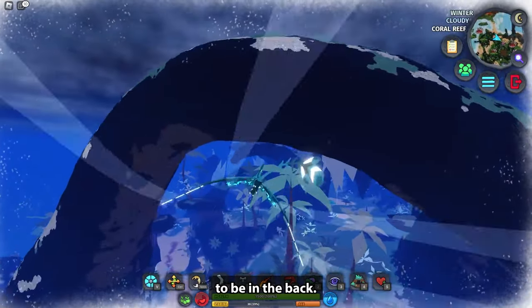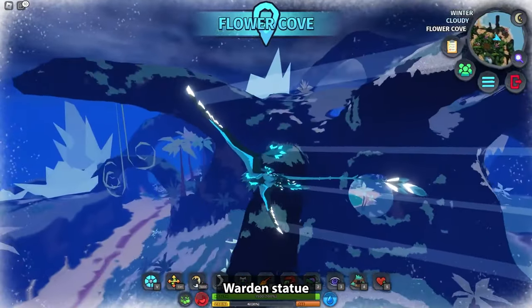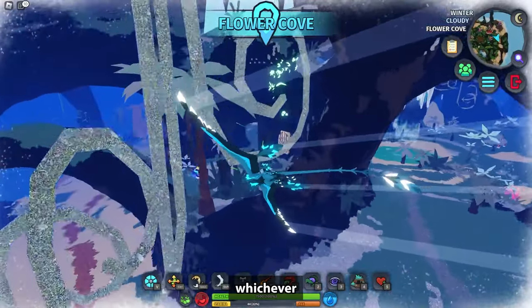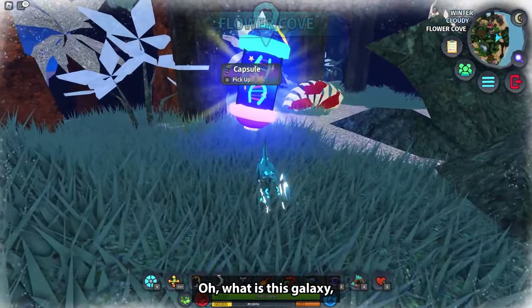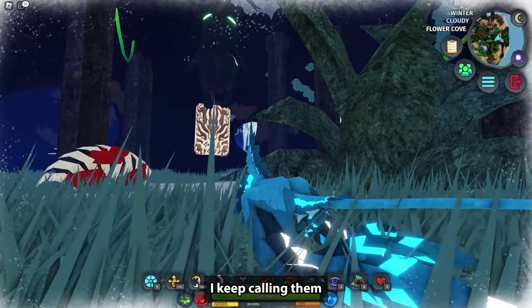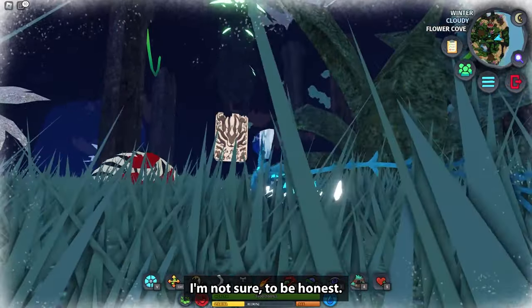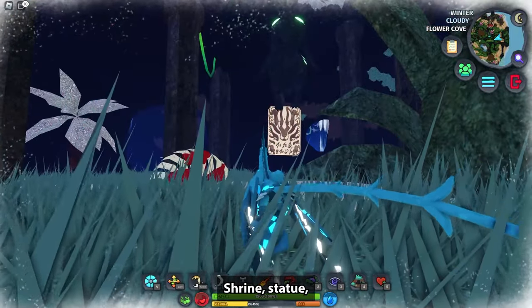At Flower Cove, it's also going to be in the back, and this one is the Verdant warden shrine. I keep calling them statues but I think they're called shrines — I'm not sure to be honest. Anyway, here's the Verdant warden.